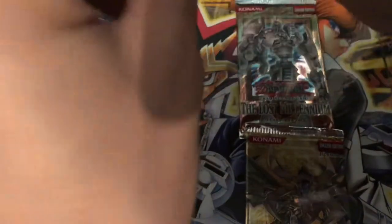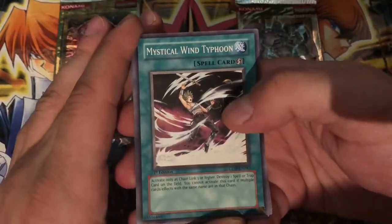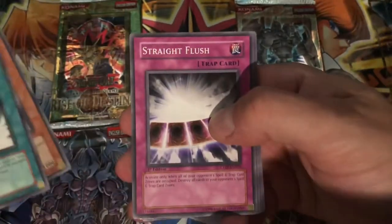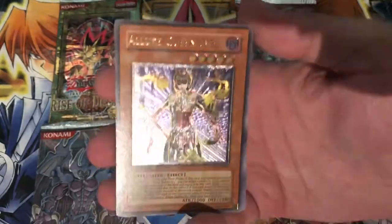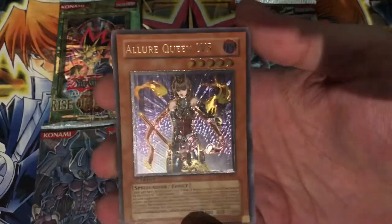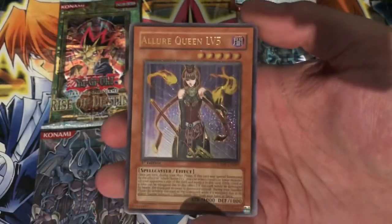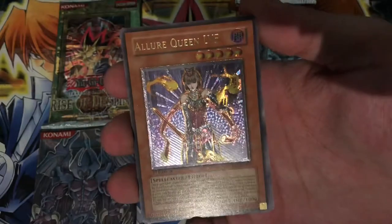Cyber Dark Impact — alright, what do you got for us? Getting down to the nitty gritty. Mystical Wind Typhoon, Barrier Statue of the Heavens, Straight Flush, Stray Osmodeon, and an Ultimate Rare Allure Queen Level 5 — first edition! Awesome. It's an ultimate that I don't have, so we will take it. I had the Cyclone Boomerang, so I'm a little less excited, but Allure Queen — pretty cool.